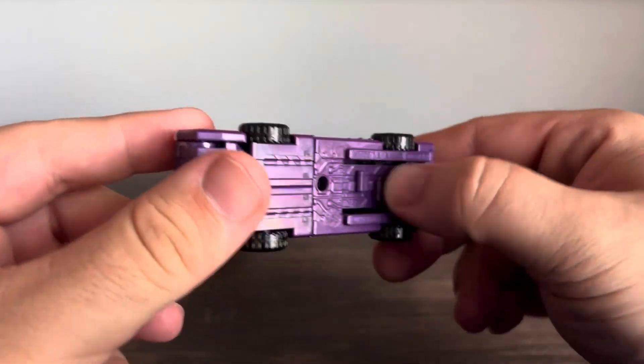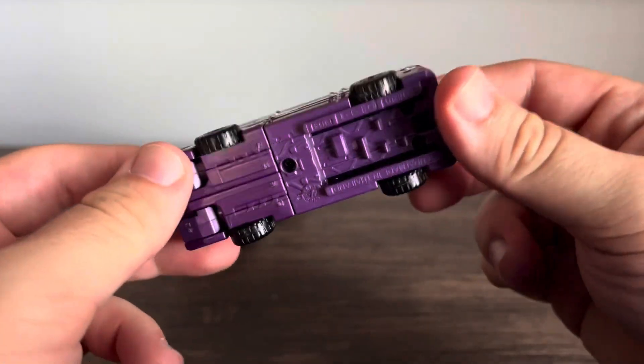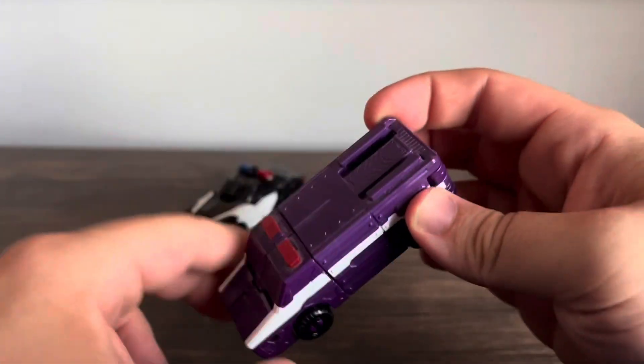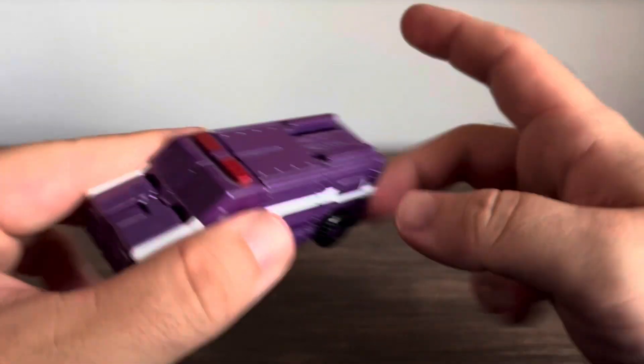Here's the undercarriage. We've got the rail system on the bottom. This thing doesn't do anything on its own, but we'll get to the attack mode once we bring in the gate mode. There's also this little slot here, which I'll explain later.